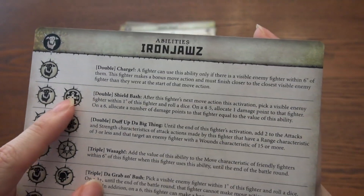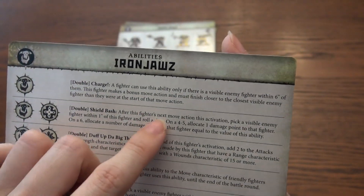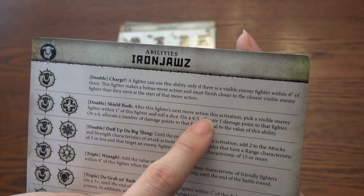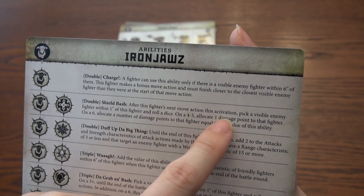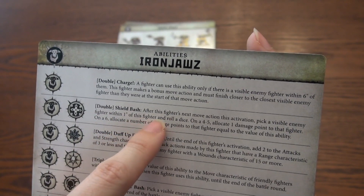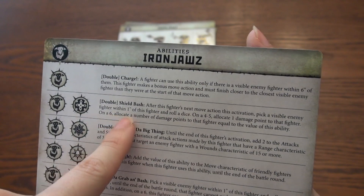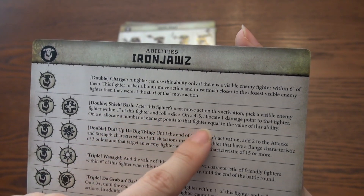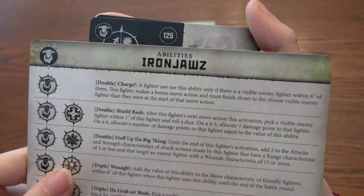What does that ability do? Shield Bash. After this fighter's next move action, pick a visible enemy fighter within one of this fighter and roll a dice. On a four or five, allocate one damage point to that fighter. On a six, allocate a number of damage points to that fighter equal to this ability. And it's only a double — Shield Bash on a double. Nice.